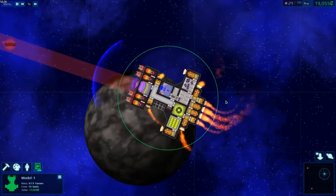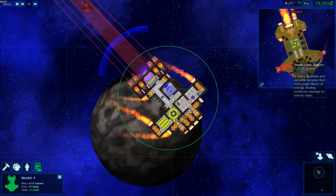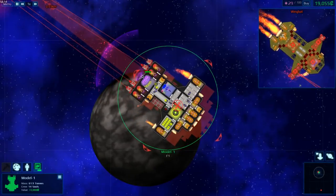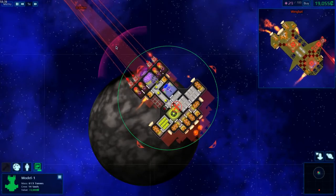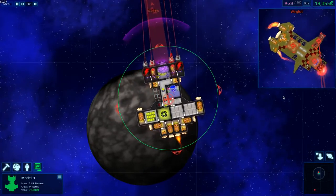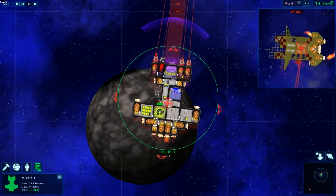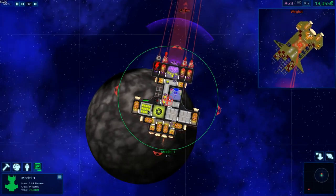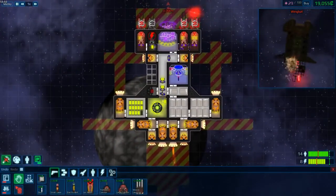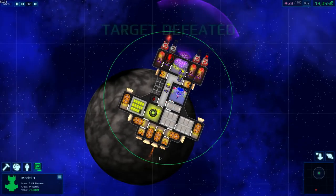I'm going to head over to that target — yes, you can also speed up time. I'm going to stop pausing every time just to target things. I'm going to target that, then the control room, and then the reactor — you can chain up what you're targeting. Their shots aren't doing anything to us because we have a shield. The shield is getting a bit red though, so it would go down if they kept shooting. We destroyed their weapon, but we're running out of power.